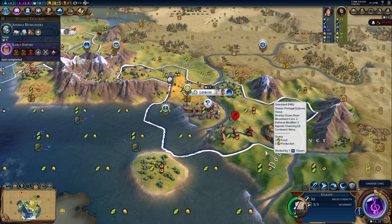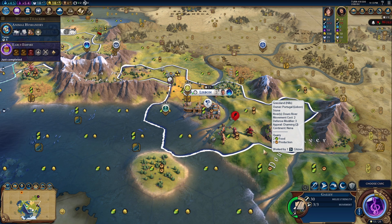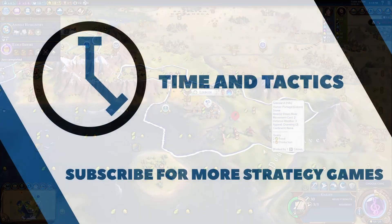Let's look at the research. I think I want to get animal husbandry - it feels like it's been long enough. And we cannot forget the archery - kill a unit with a slinger might happen in this one here. That will have to do it for this time, guys. I'll come back next time and play more of Civ VI and Portugal. Bye!